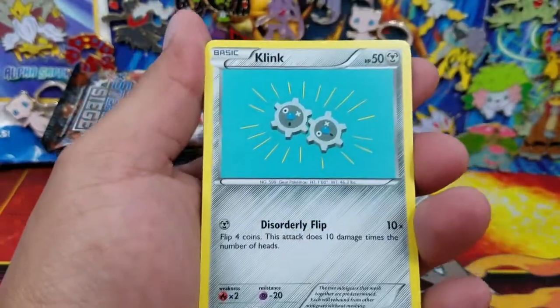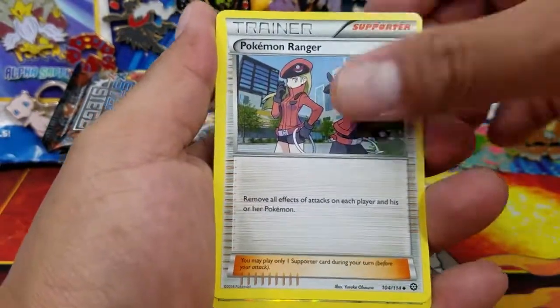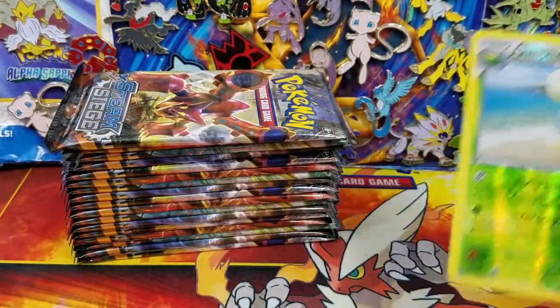So here is a Joltik to start it. Tangela, Krogunk, Shellos, Flaffy, Fletchender, Pokemon Ranger - very good playable card - Jumpluff, Reverse Holo, and that's a Rare, and a Spirit Tomb. Regular Rare.